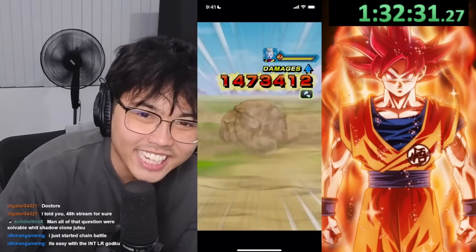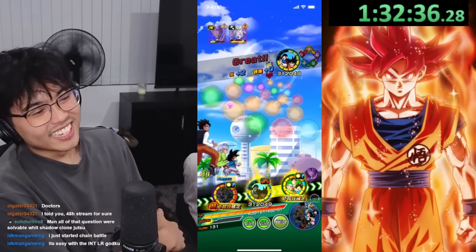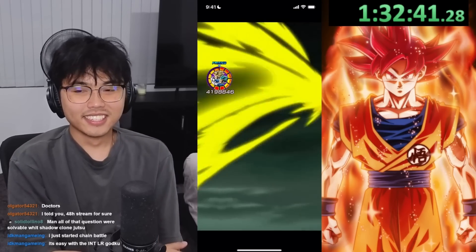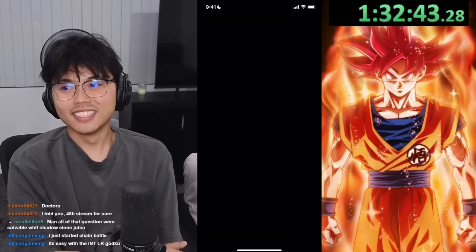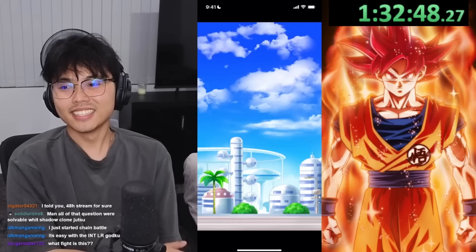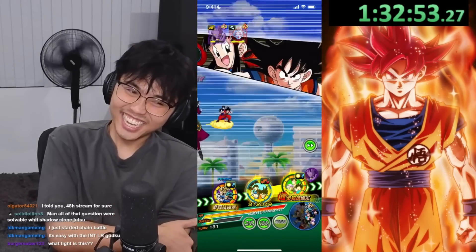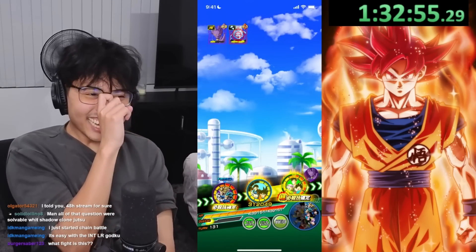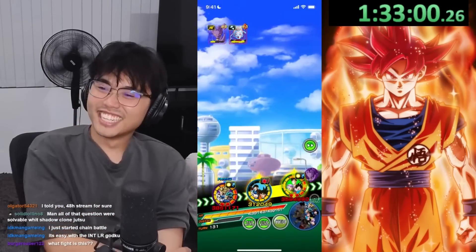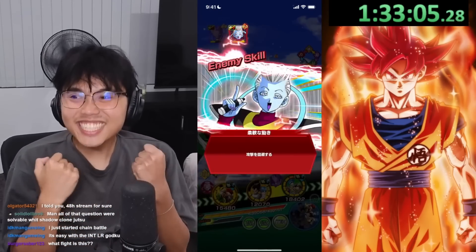We actually finally got the active skill. It took 130 turns for Goku and Chi-Chi to get the active skill — probably because we did the Dokkan attack like four times to actually land it, since attacks that are dodged do not count. It still looks stupid. The best active skill in the game, guys.